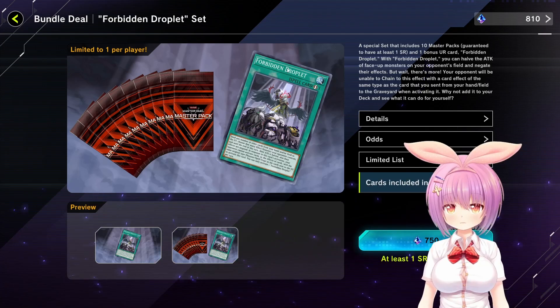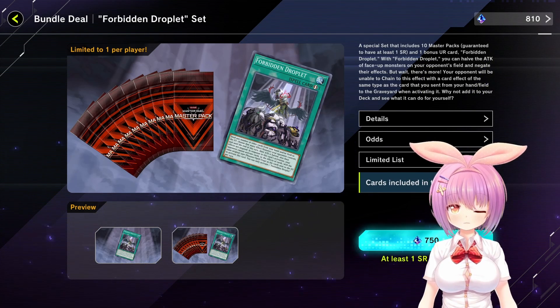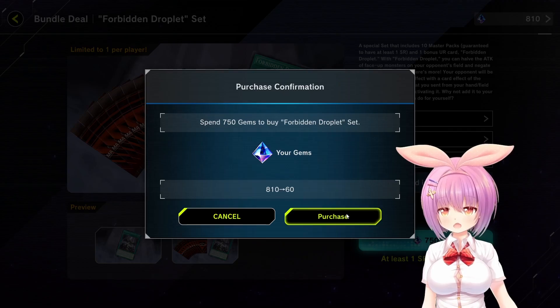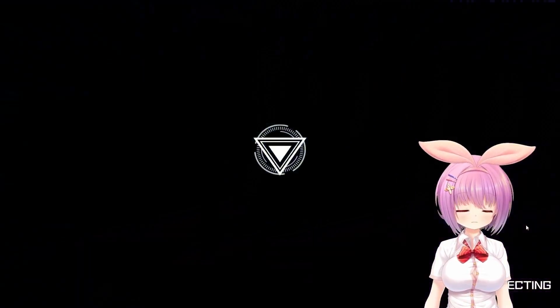So we're going to open up these here. You usually get like 10 packs and then you get a special card. At least one Super Rare guaranteed. I usually do pretty good on these packs. So let's go ahead and grab this. We'll check out our packs, and then we'll be happy that we got our Droplet.